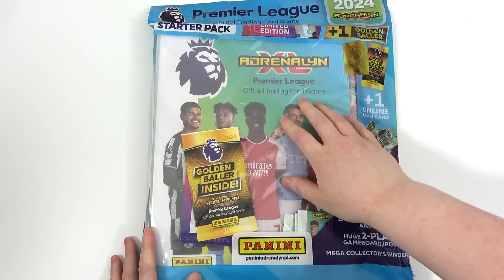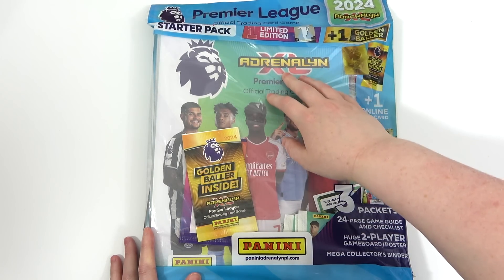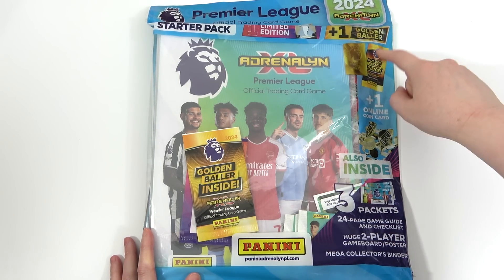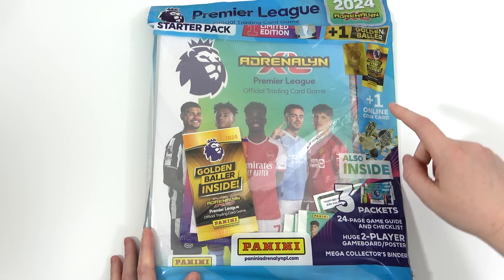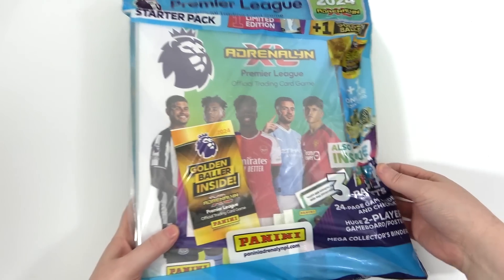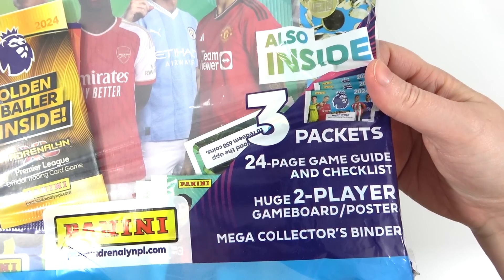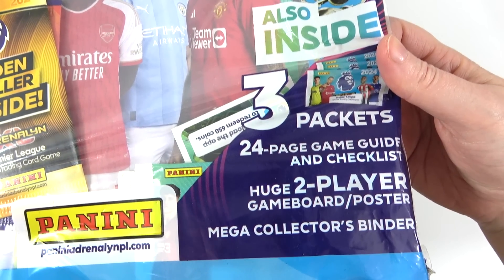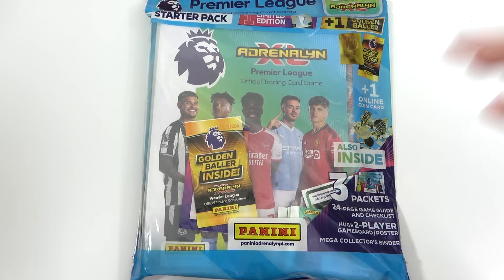In here we will be getting a limited edition — we believe that can be won at random, so that's quite exciting. We also get a Golden Baller, so we are going to be taking our first look at a Golden Baller and I am so excited to see what they look like. We then get a coin card for the online game, as well as 3 packs, a 24-page game guide and checklist, a huge 2-player game board and poster, and of course the binder itself.